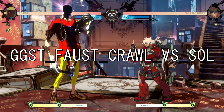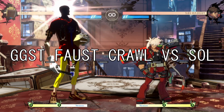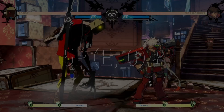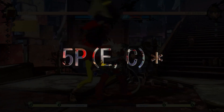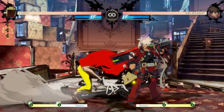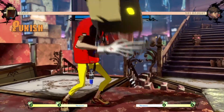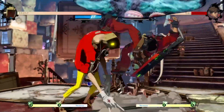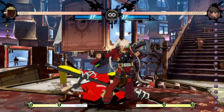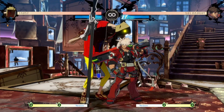Welcome to the first fast crawling video. Our first guest will be Sol 5P. You can crawl it and punish it with grab. It's also worth noting that if you crawl backward, you will be put into a proximity guard state.